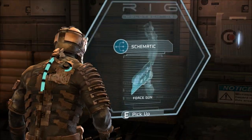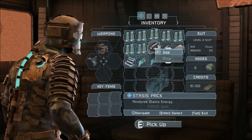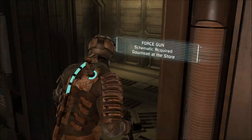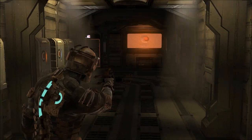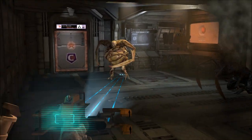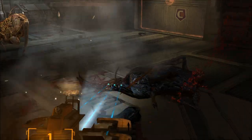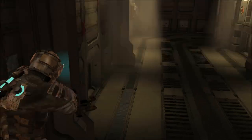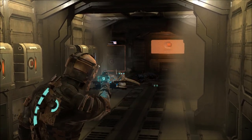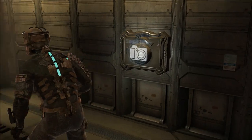Force gun — do I get to be like Luke Skywalker with this? Let's go ahead and use one of my stasis packs so I can pick up the force gun. I haven't passed up a store, have I? Oh — boomer! Ow, no, get off me dude! Run this way — I was caught on something. Boomer. I think he's gone. Damn boomers, man.